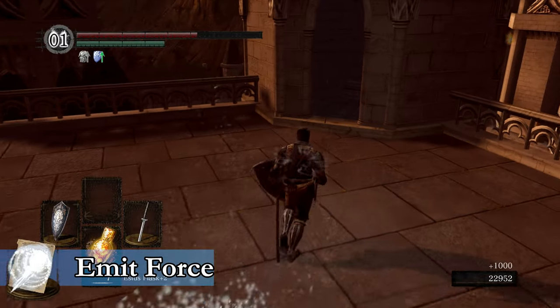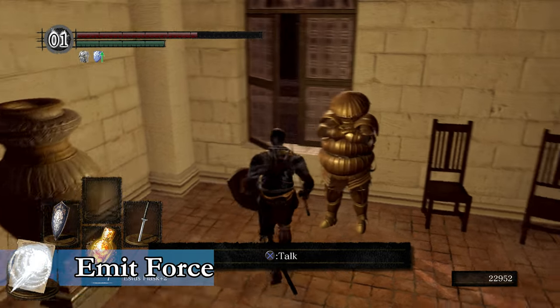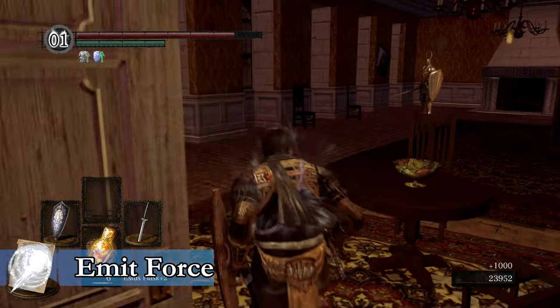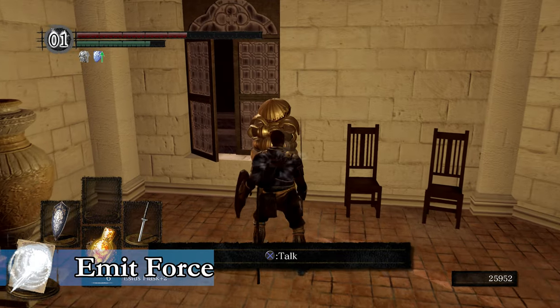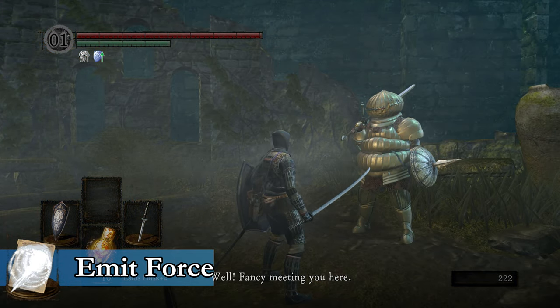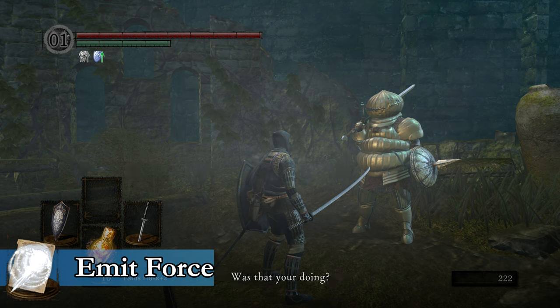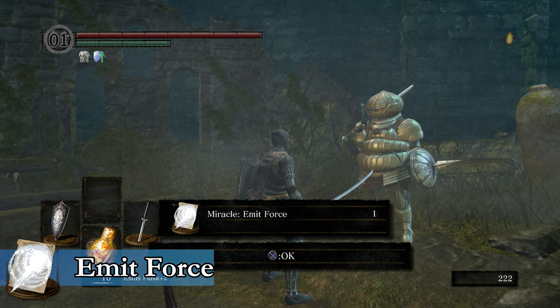Next, let's talk about Siegmeyer of Katarina. He's not exactly a vendor, but he does give a miracle. In Anor Londo, once you make it up to the rooftops of the main section of the city, you will find Siegmeyer in a little spire area up against a challenge. In this room there are a bunch of Silver Knights — once you've killed all of them, speak with Siegmeyer again and then you can leave. He will give you the Tiny Being's Ring here, but he's going to give you something else once you return to Firelink Shrine. At Firelink Shrine he'll be standing there and will ask if it was you that opened the gate at Sen's Fortress. As long as you say yes to this question, he will give you the Emit Force miracle. If you say no, he won't, so it's very important that you say yes.